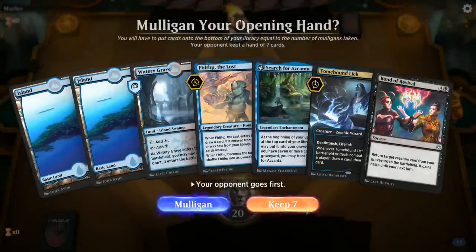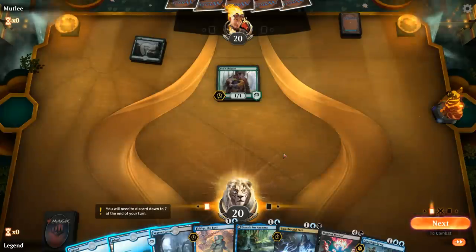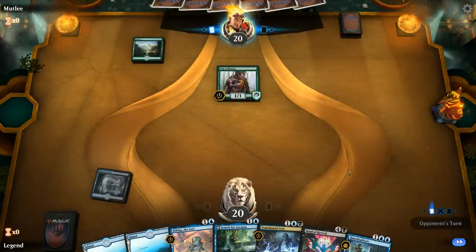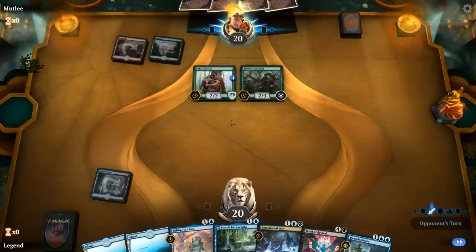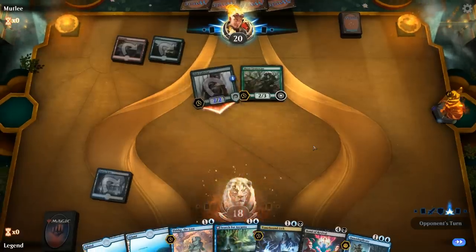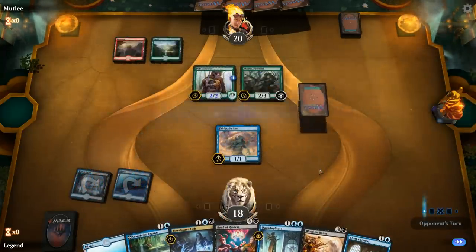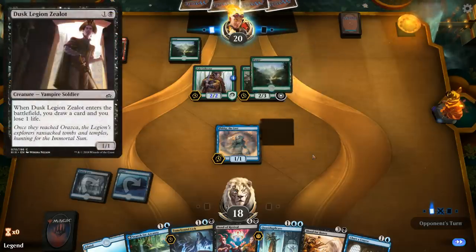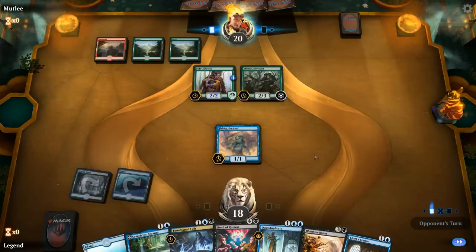Game 2: we're on the draw with a fine opening hand. No reanimation target yet, but between Fblthp, the Lich, and Azcanta we get a ton of card selection to find one, and we have sacrifice fodder if we find Blood for Bones. Opponent plays Pelt Collector into Thorn Lieutenant — a red-green beatdown deck. We find Blood for Bones and play Fblthp since we might want to chump-block to buy time. Dusk Legion Zealot would cost life, which matters since we need to stay alive long enough to reanimate and take over.